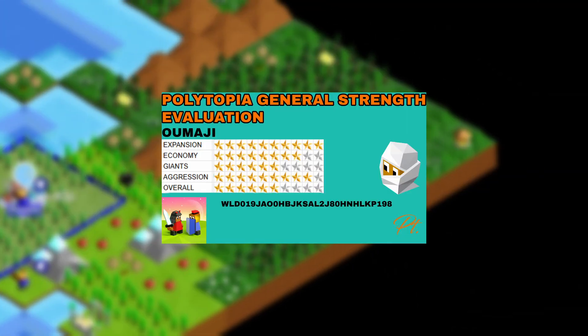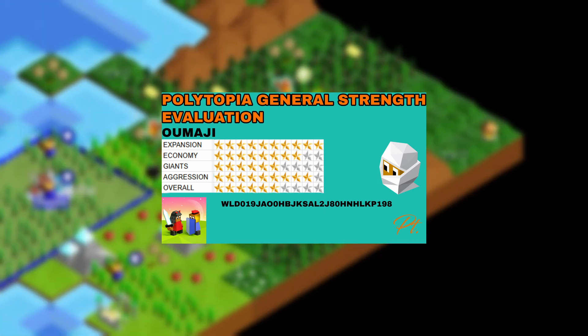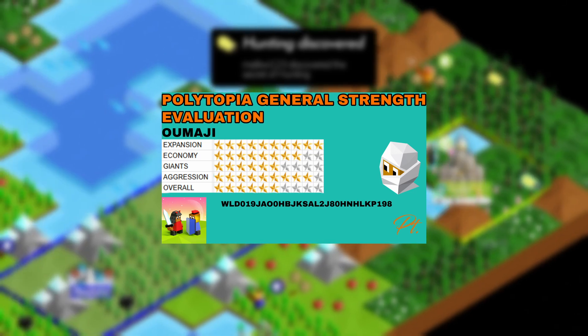This small project started with the creation of tribe cards that indicated the expansion, economy, giant potential, aggression, and overall strength. This would give an overall idea of what each tribe can and cannot do well.